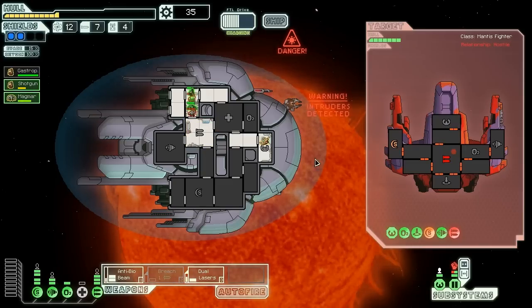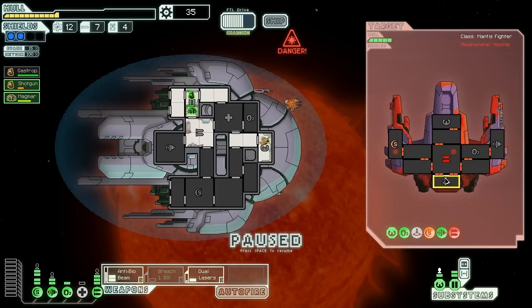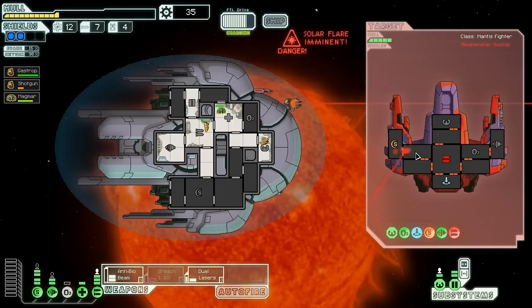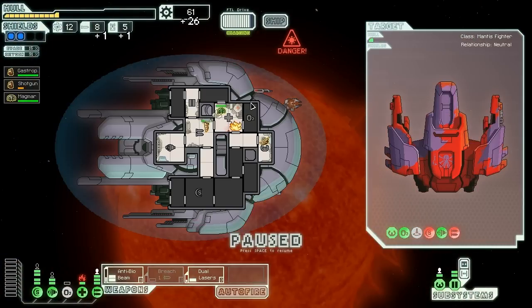Their shields are gone, so I'm going to charge up this anti-bio beam. Although I really want to get out of here quickly. One of their guys already died — hopefully due to oxygen deprivation. Completely mistimed that. Some part of this ship is on fire, I know that for sure. Anti-bio beam — boom, we're going to slice these enemies to pieces. Strip it of useful materials, now we need to jump out of here because stuff is on fire everywhere.